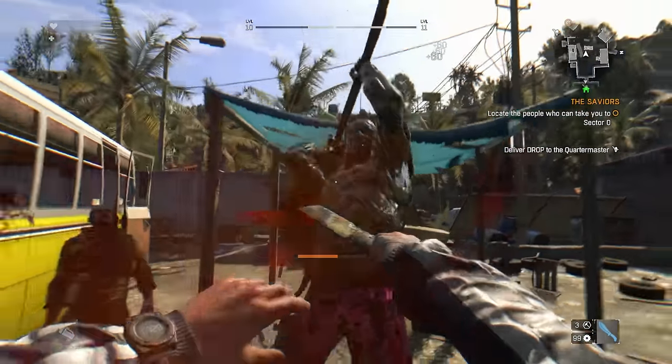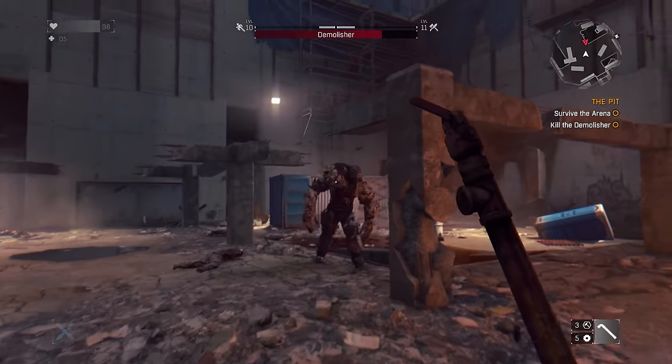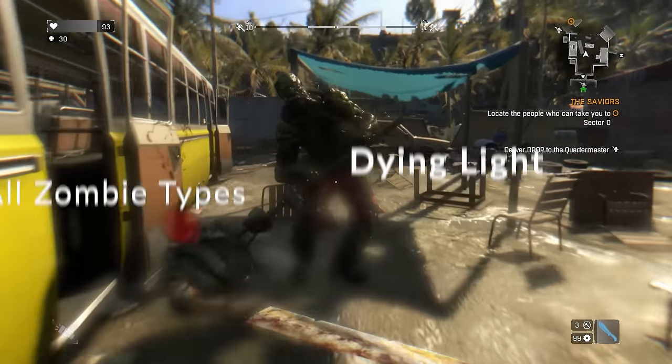Dying Light has a variety of different zombies and mutants, ranging from simple infected humans to gigantic monsters. Today we will be not only discussing the weak spots, but also the lore and secret facts related to these enemies.